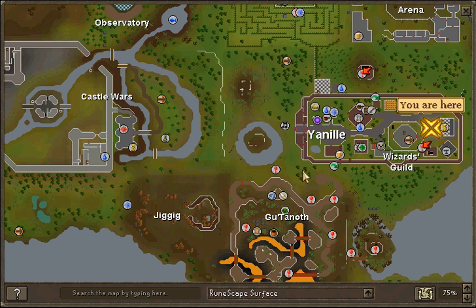Gotta make this quick. Basically, I'd say go to the Grand Exchange. Get a dueling ring with one or eight charges — whatever. If you're very consistent with what you do, you don't have to get more than one charge because you're just gonna be here the whole time. But if you'd like to go back and forth to the bank, I'd suggest get eight charges.